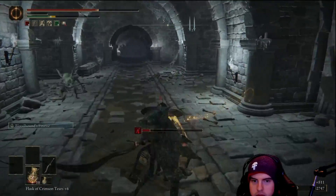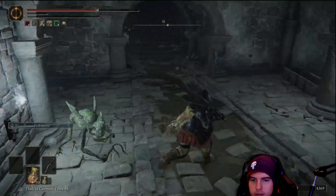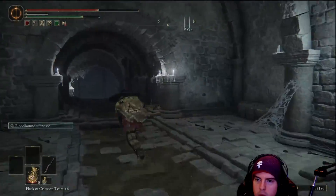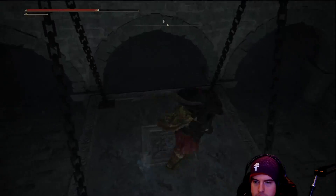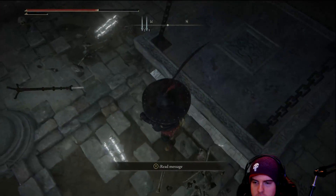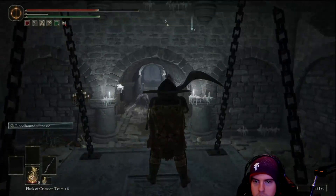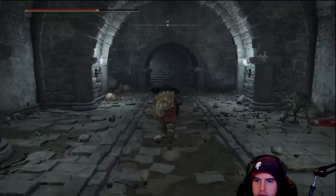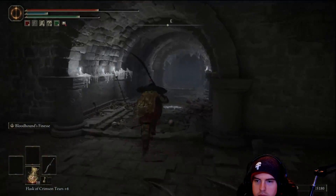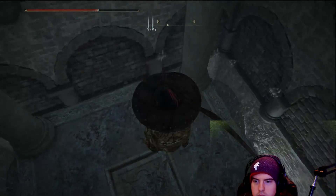After we double back we're going to have a couple more of those smaller gargoyles to deal with — make quick work of them because that blood loss ability they have on their blades is devastating. We'll take the lift back up, go straight back down, and there's actually nothing beneath that lift. Now we'll be able to head back to that lift we set up for ourselves earlier and take it on down.